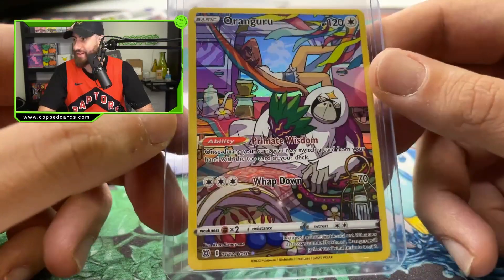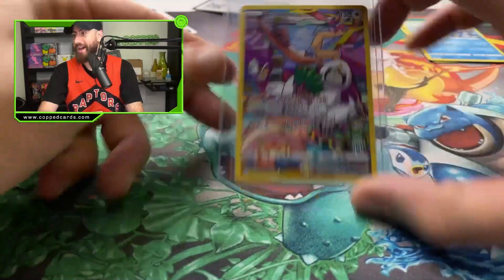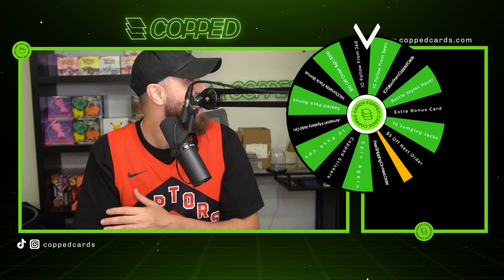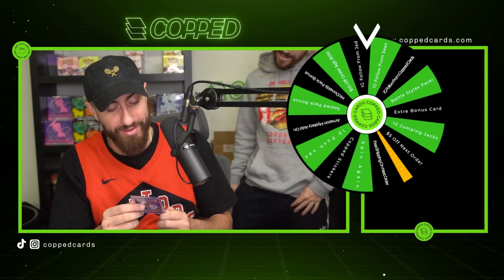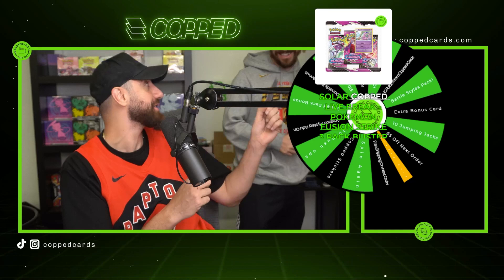We have gotten our first Brilliant Stars hit! I am so pumped — Brilliant Stars is out and if you want to see us pull some of these cards live, don't be a stranger. We stream Monday through Thursday here at CopCards, 7 PM Eastern Time. Subscribe to the channel! We got an Oranguru character rare — look at how clean that art is, very playable as well. Sneaker Talk uses this in his deck, so we might have to sell it to him. We're gonna put this on the site.